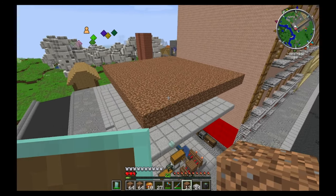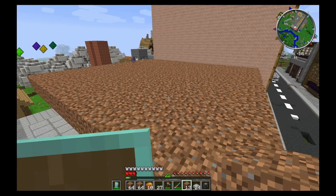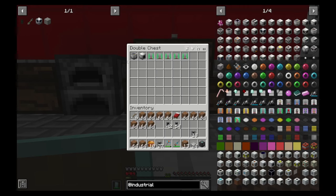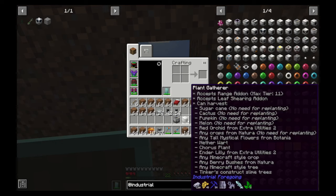There's the dirt where all the tree saplings are going to be planted. I then created these - the plant sower to plant all the saplings, the plant gatherer to gather them all, and some range add-ons for future builds. If you actually hold shift over the plant gatherer, it tells you what you can actually gather: sugar cane, cactus, pumpkins, all that good stuff.